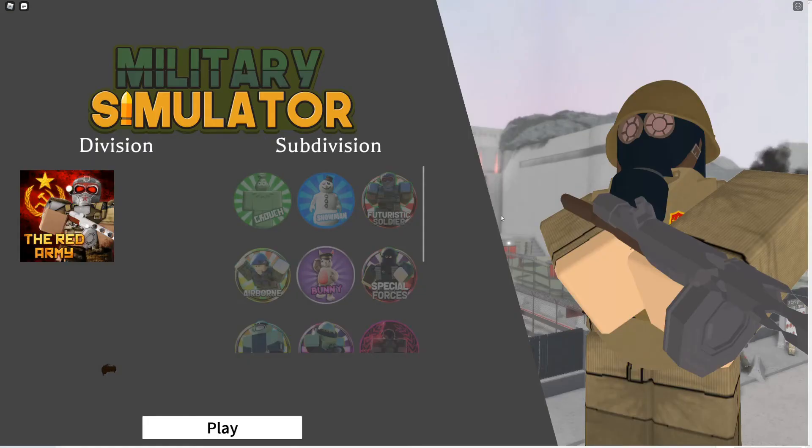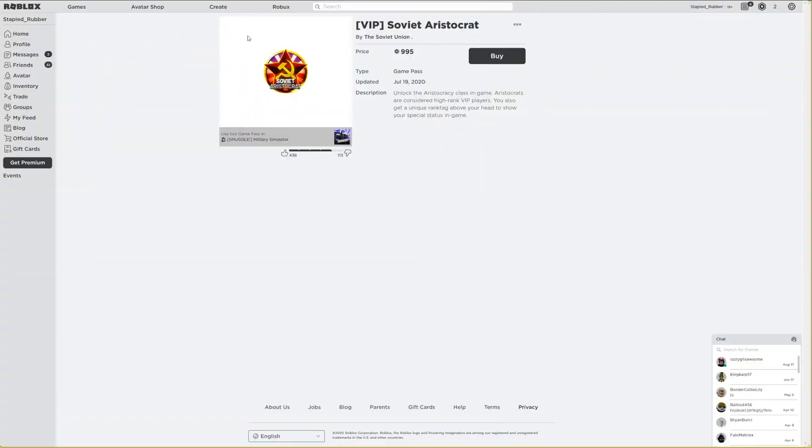If someone is a Soviet aristocrat, unless they are premier's chosen, they will not be able to free roam. You'll know who's a Soviet aristocrat because you'll see a special logo above their head. People may claim to be admins if they are a Soviet aristocrat, but this is not the case unless they are premier's chosen. You can verify by hovering over their character to see if it says 'premier's chosen' — if it doesn't, treat them like a normal immigrant.